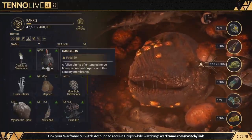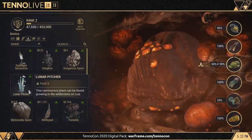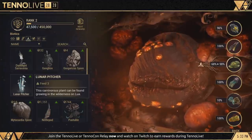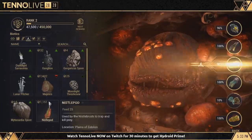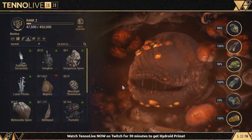To subsume a Warframe or replace Warframe abilities with a subsumed one, the Helminth must be fed a certain number of resources from different categories to start the process. Almost all resources in the game can be used to feed the Helminth. They are categorized as Oxides, Calcs, Synthetics, Biotics, Femans, and Bile.